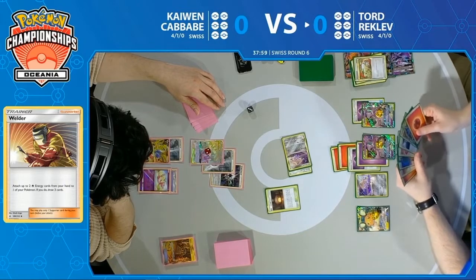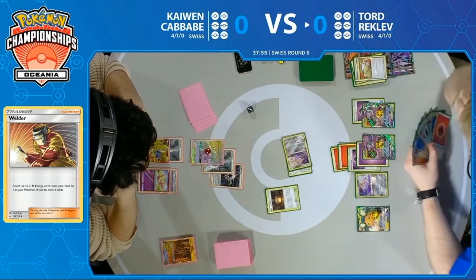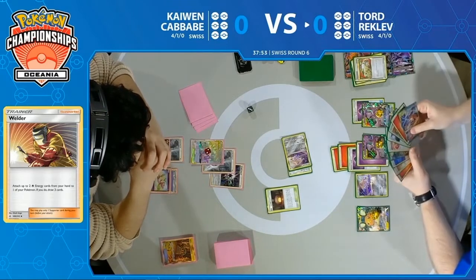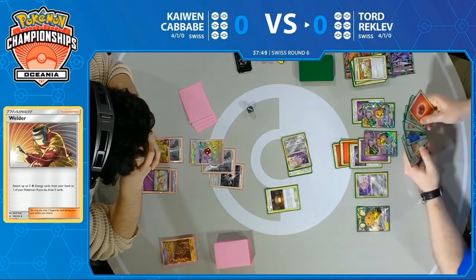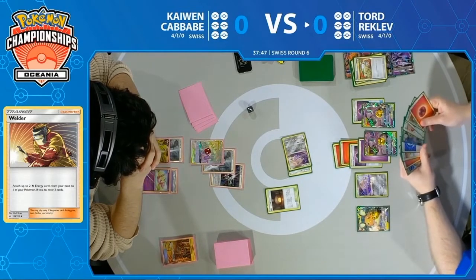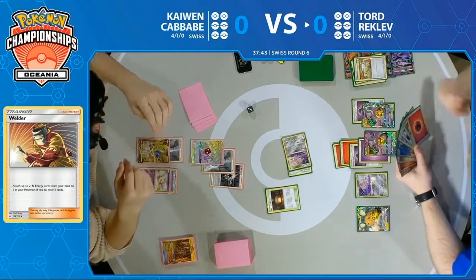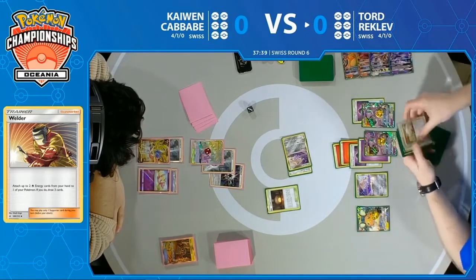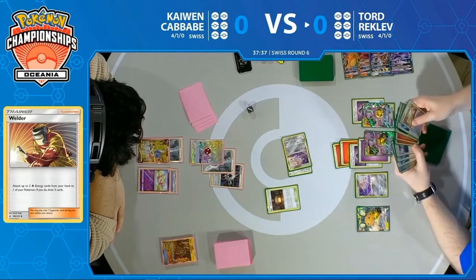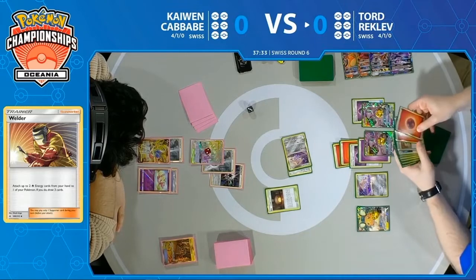Remember, this is the second turn of the game for Tord. You can't really ask for too much more out of his situation — he got himself that turn two Welder, got himself that Perfection plus Charizard GX combination. He has pretty much everything he needs for this matchup. With that said, this is not an easy matchup. It's definitely a back-and-forth exchange, and if Kaiwen can get what he needs, it could get rough for Tord here.